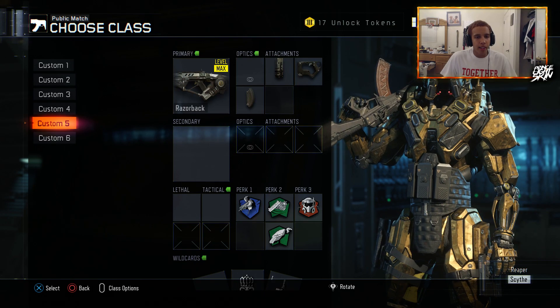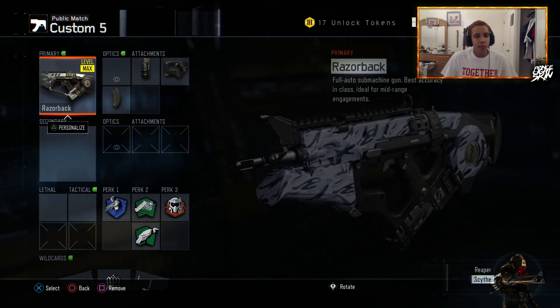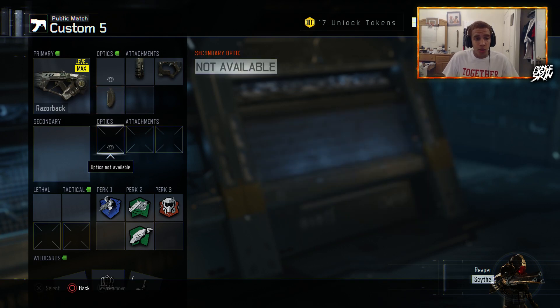Then we have the Razorback — that's my 5th class. I have the Snow Jaw camo on it. I have Extended Mags, Quick Draw, and Stock. Stock on this weapon is amazing, man. It's pretty beast.